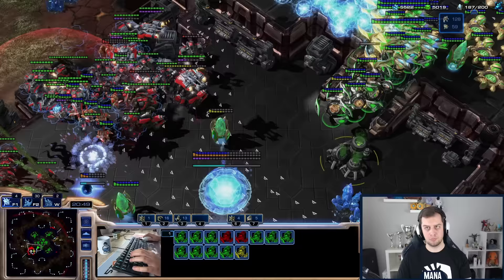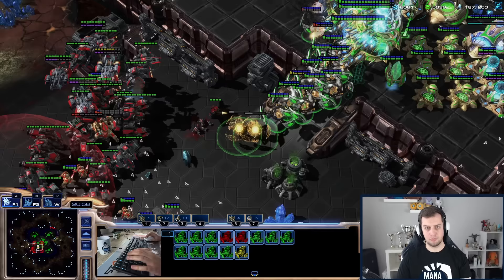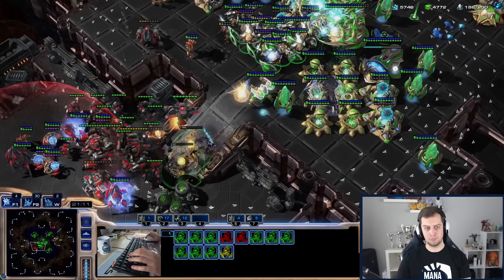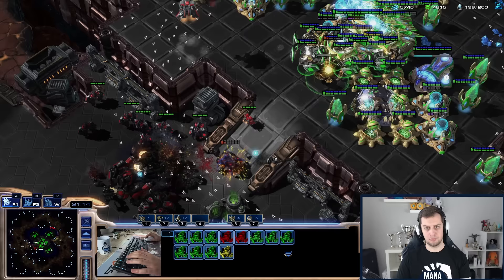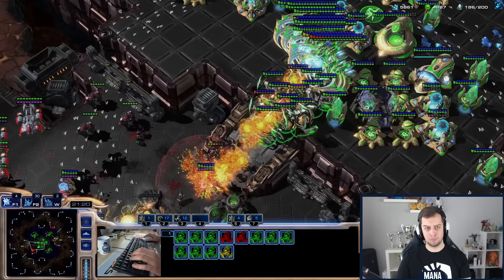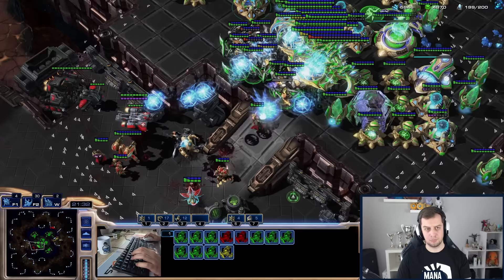But now I see this huge army — Vikings, Liberators, so many Thors, Ravens, everything. So I'm like, okay, I'm not taking this expansion yet, I need to back off. I'm also running out of disruptor shots, and remember you need three disruptor shots to kill a Thor. Even though I have like 13 disruptors, I'm running out to even clear the ground army. I cannot come very close with the disruptors because there are a couple of Siege Tanks, and if I lose all these disruptors I don't have time to rebuild them — so when the next AI attack comes I might not be able to survive. I'm being very, very careful.